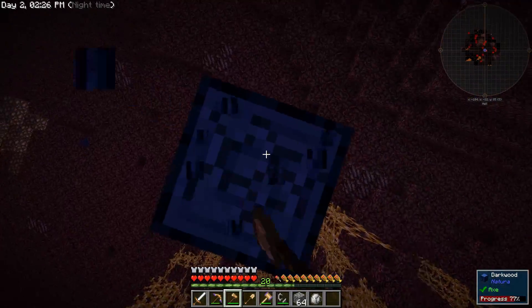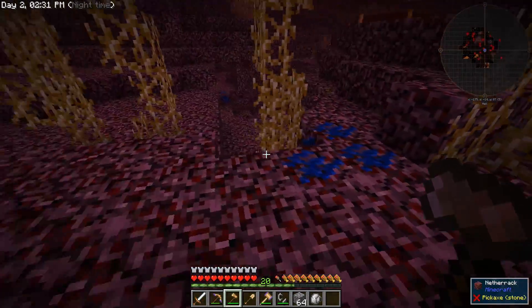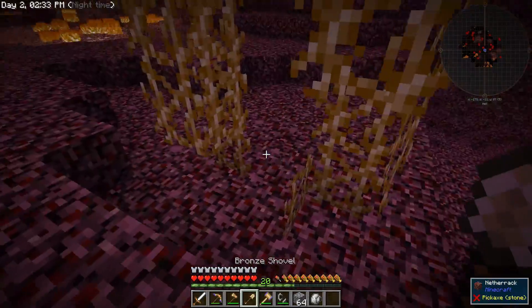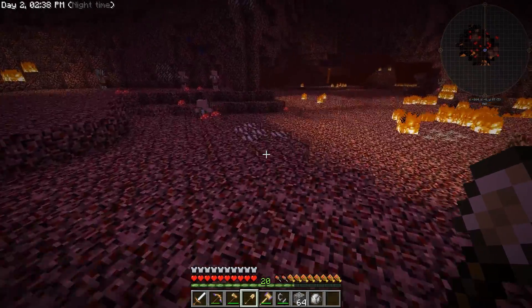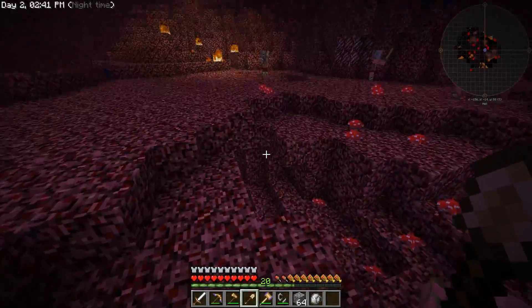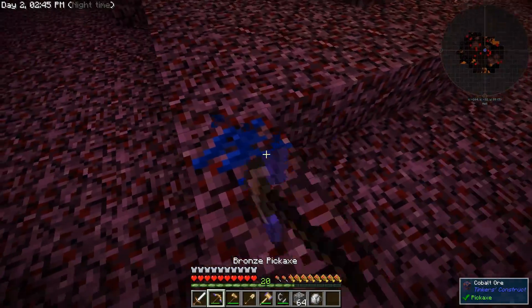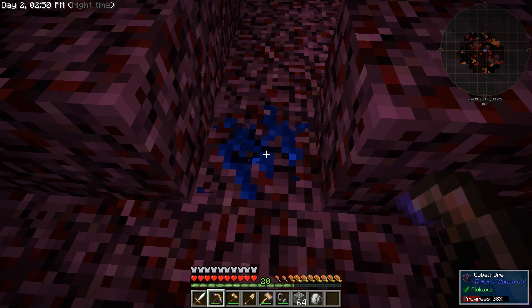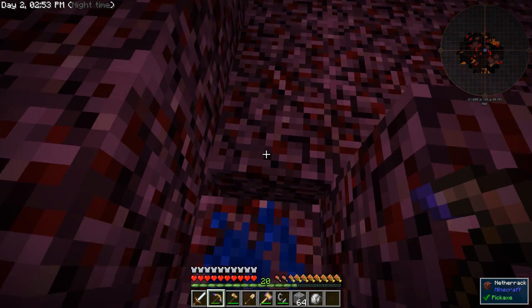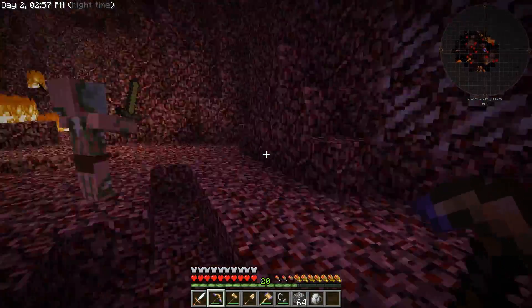Triple veins of cobalt — it's just everywhere. We've already got 16 cobalt and 18 ardite. That's enough to make all of my tools and then some. That also means we'll be able to upgrade our sword to Maniulin very quickly. That will be much, much better damage than what we're getting now.